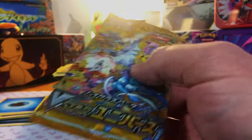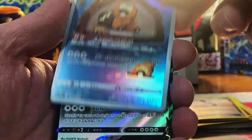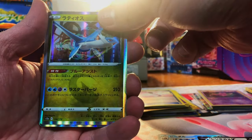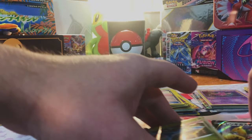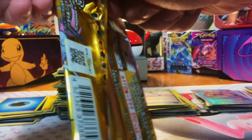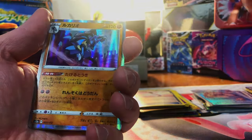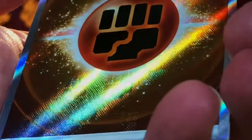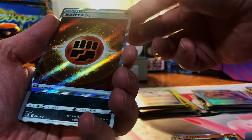Last but not least — two V-Star Universe packs. We got the Bibarel Art Rare — sweet! And Regigigas V. Latios Holo — jeez — and the Regigigas Holo — sheesh! We got a lot of stuff going on here, a lot of hits packed into these. I'm going to have to get my hands on a booster box or two of V-Star Universe and do an opening. Giratina V — nice! Wow, you turn it to one side and it's got the Fighting Energy emblem, and the other side has a Poké Ball. That's really cool, I love that.